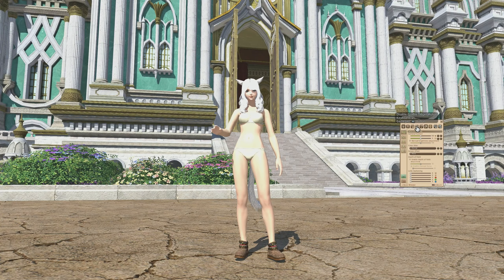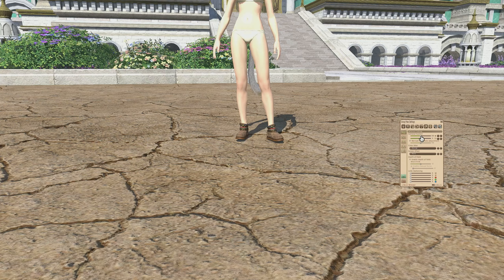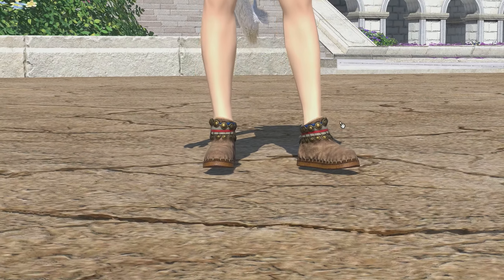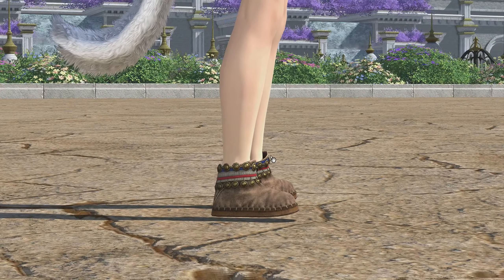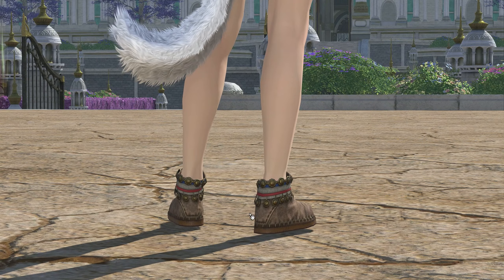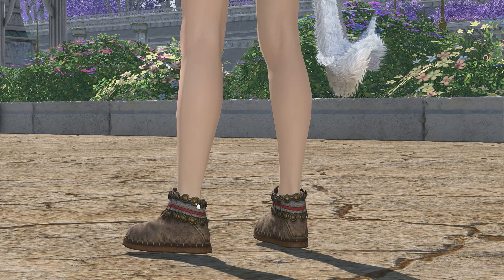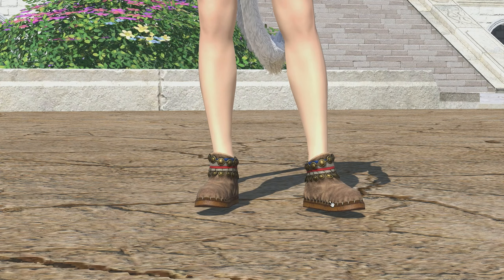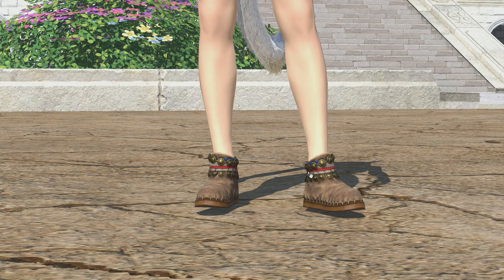The other boots are completely different — a lot more tribal, I would say. We've got those circular objects with a slight mirror shine on them, that kind of suede leather with white stitching, a very dark brown sole, and some red, blue, and white detailing. Interesting, isn't it?